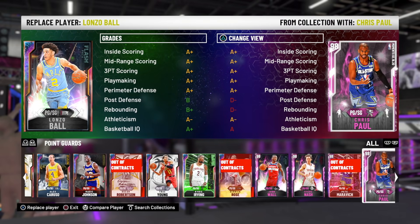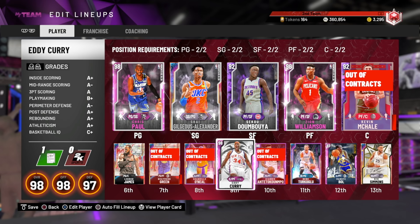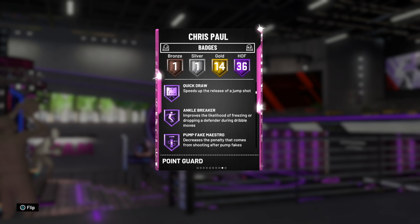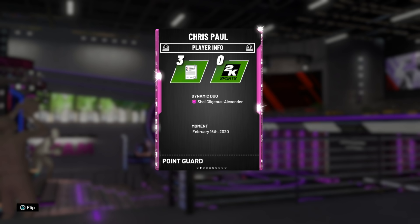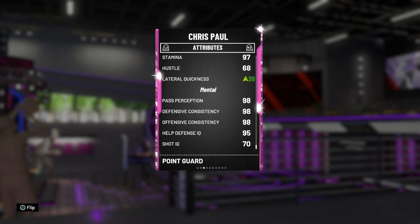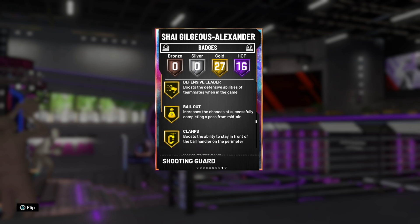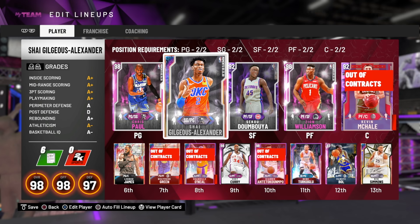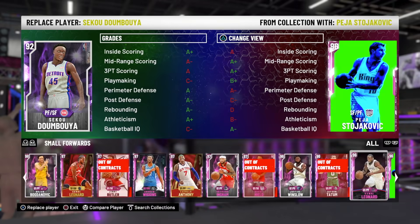It is Chris Paul and Shai Gilgeous-Alexander. Shai actually goes up to a Galaxy Opal, and Chris Paul stays at 98 overall. CP3 gets three extra Hall of Fame badges — Hall of Fame Quick Draw and Hall of Fame Range — but he already had those badges. Stats-wise, CP3's three-ball was already high so it doesn't make much of a difference. The one thing that might make this usable is if it gives Shai range — he's got Hall of Fame Quick Draw now, which is a new Hall of Fame badge, but he's got no range. This is a worthless duo, to be honest.